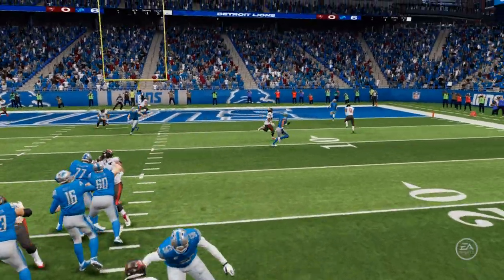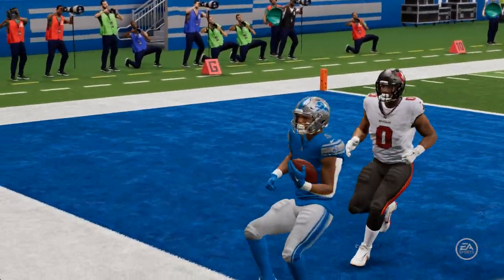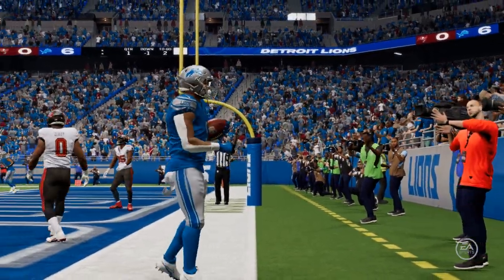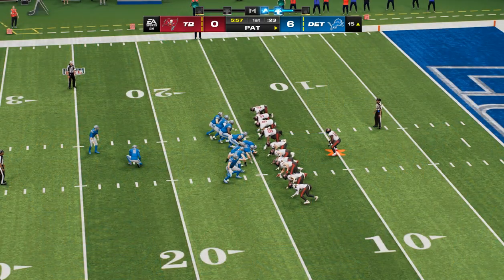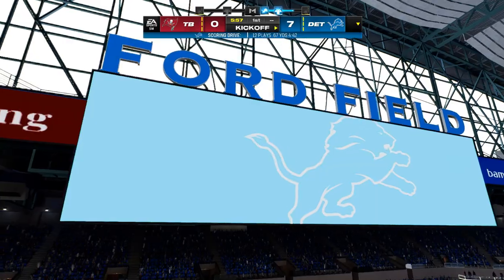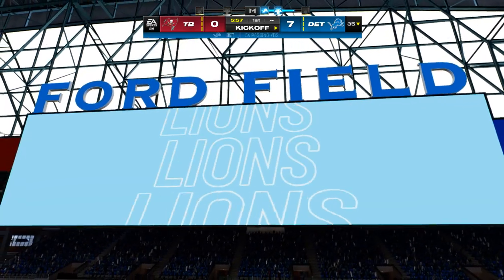An ideal start for them — force the punt, go down and score. You've got to see a fist pump from the head coach on the sideline. He's telling his team: this is how we prepare — force the punt, go downfield and score. Just like a boxer in the gym preparing for the fight, now we get to turn it all loose. Extra point by Badgley up and good, and that makes the score 7-0.